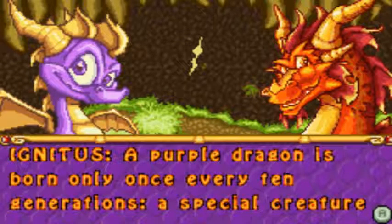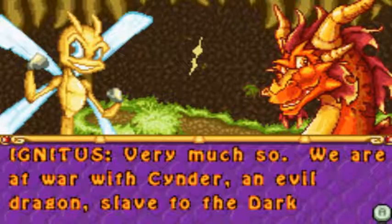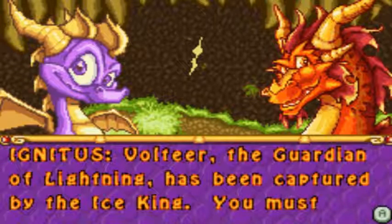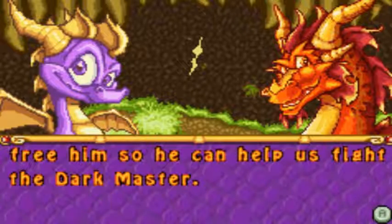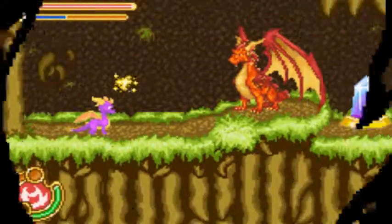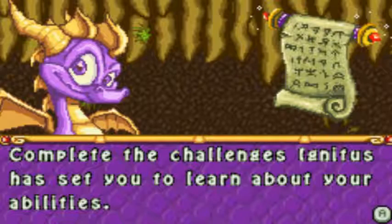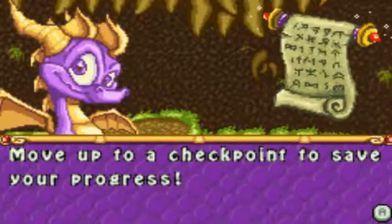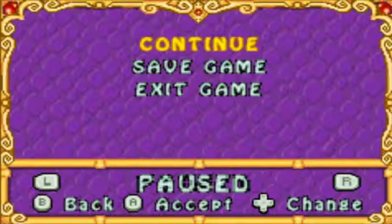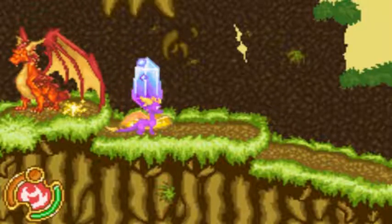I got a dragon. Hello? It can't be — you're alive. It's a monster. Hardly that, my young friend — I am Ignitus, Guardian of Fire. I can hardly believe my eyes. The purple dragon lives! A purple dragon is born only once every ten generations — a special creature of incredible power. We're at war with Cinder, an evil dragon, slave to the Dark Master. You must help us. Voltir, the Guardian of Lightning, has been captured by the Ice King — you must free him so he can help us fight the Dark Master. I'll do what I can. Complete the challenges Ignitus has set to learn about your abilities. These power stones will grant you protection of the ancestors. Move up to the checkpoint to save your progress. So I guess we can now just save the game — in the next episode we will continue to learn our powers. See you guys next time, bye-bye.